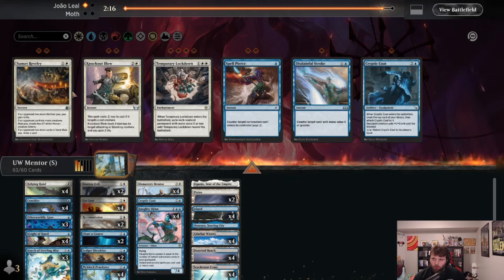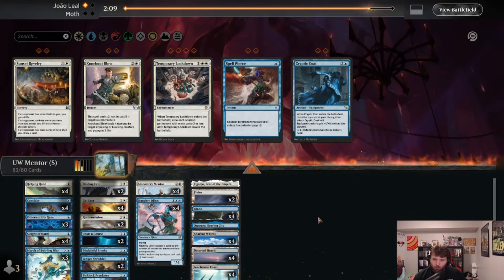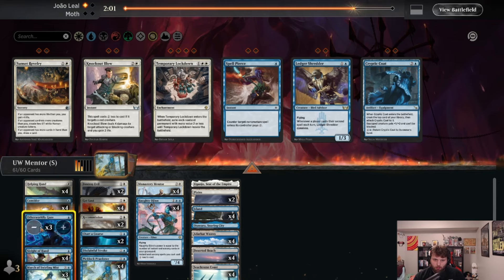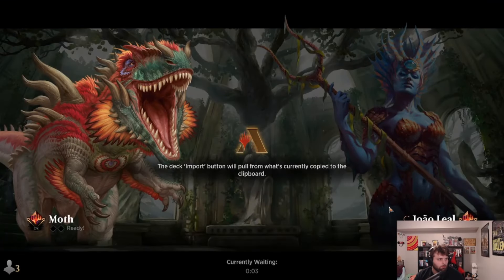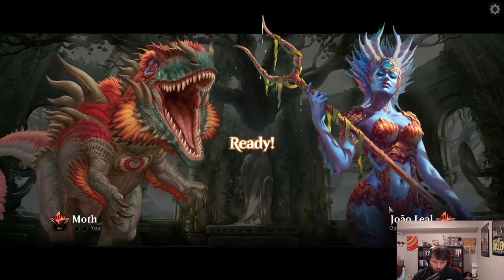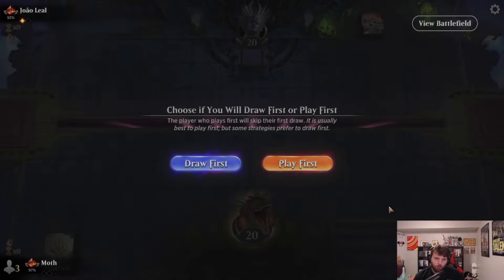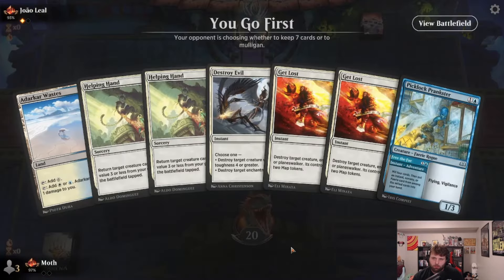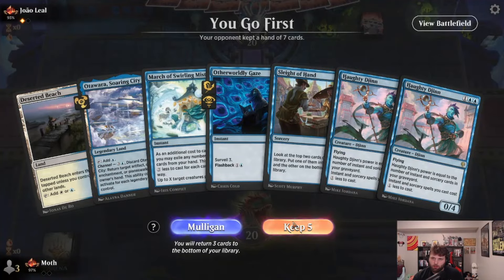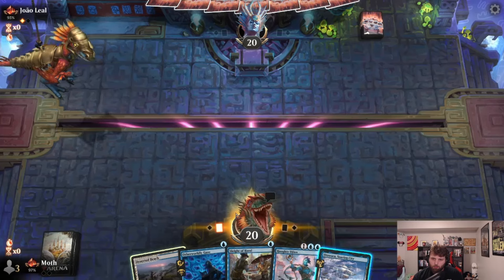We want all this removal in — Stroke is pretty good. Cryptic Coat won't be fast enough here, and I'd rather keep mana open than play Shredder. We'll cut a Gaze too. This deck tends to be pretty decent against aggro decks because of Lockdown in the sideboard, but I haven't really played against these bigger creature decks. We're getting terrible hands — I'll keep this one. We'll play tap land and pass.